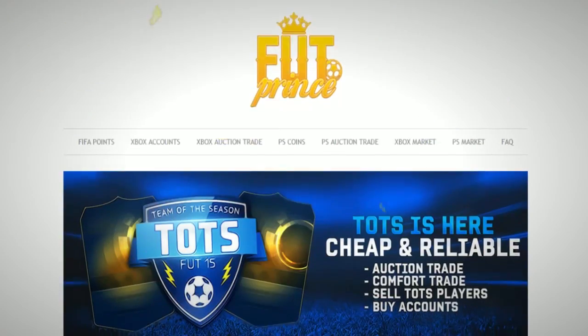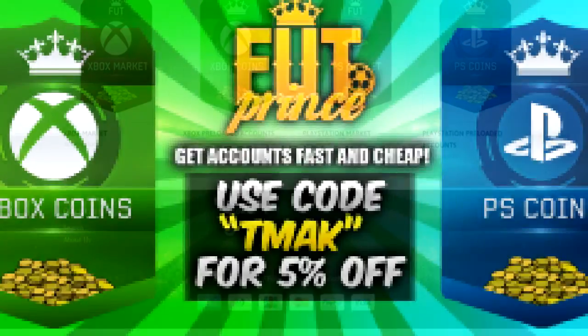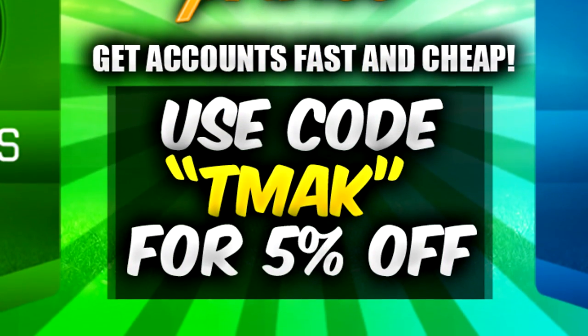The most reliable coin site is now here. If you're looking for different team of diseases and packs, check out fullpents.com and use the discount code 'teammack' for 5% off your checkout.